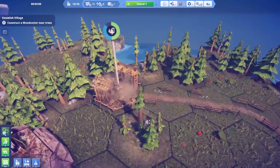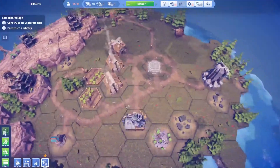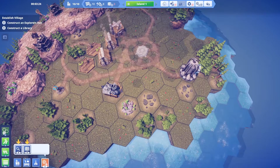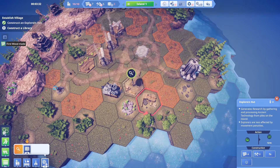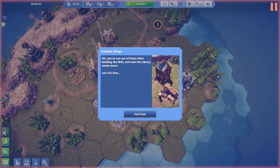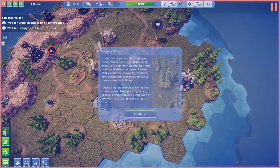You can zoom in and see your peeps walking around. Now your peeps need help learning the ways of their ancestors to survive — build an explorer's hut to gather items from heaps of ancient technology, and build a library to help them learn. We need to research stone first. I'm going to build an explorer's hut, making sure not to block off any paths. The library goes right here, but we're out of stone. Let's use the demolish tool and fix that.